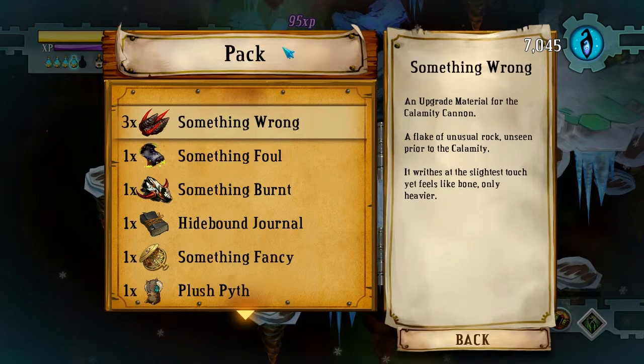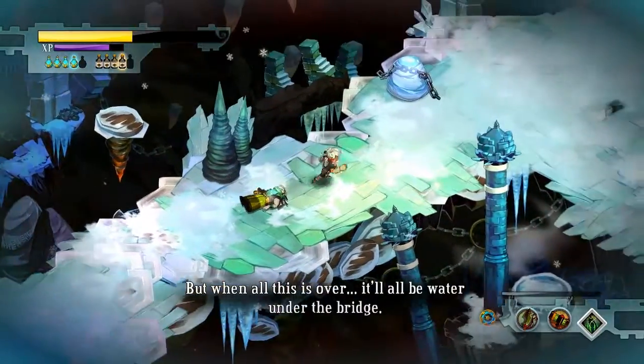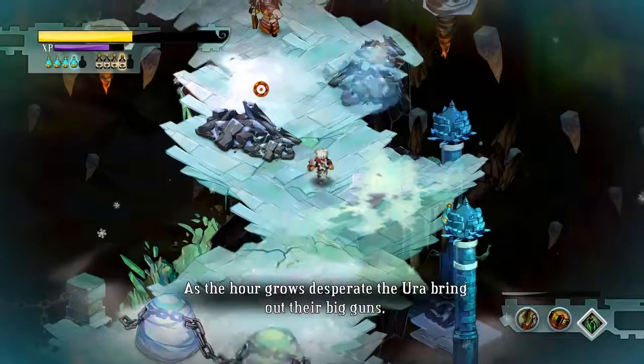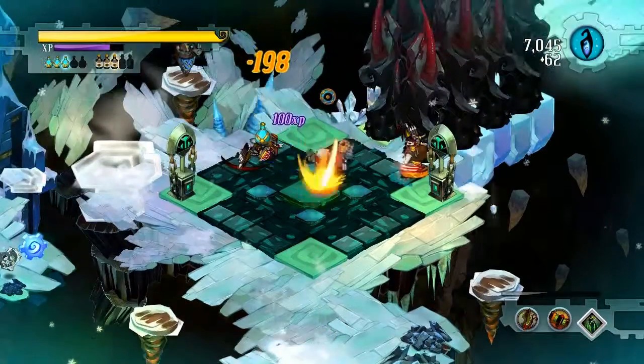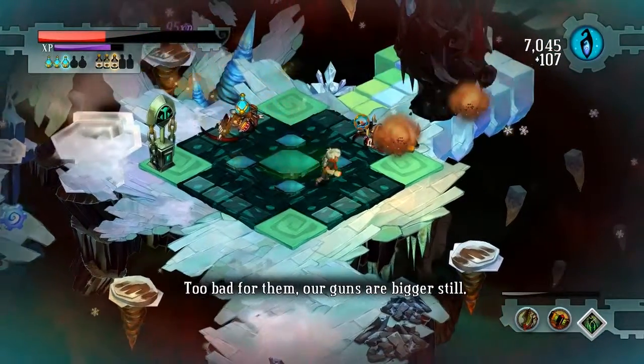And this is what I was looking for — an upgrade material for the Calamity Cannon. A flake of unusual rock unseen prior to the Calamity. It rises at the slightest touch yet feels like bone, only heavier. But when this is all over, it'll all be water under the bridge. As the hour grows desperate, the Ura bring out their big guns. Too bad for them — our guns are bigger still.